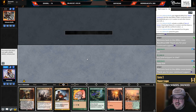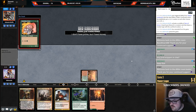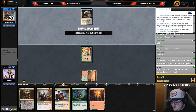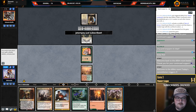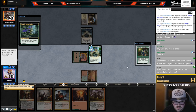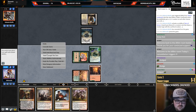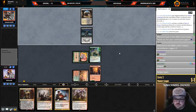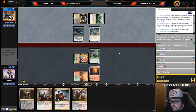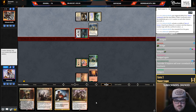Distinction, thank you for the five gifted subs — much appreciated! We got gifted a sub from Distinction, be sure to thank them in the chat. All right, Keska with the five months and J Stampy with the Prime — thank you, thank you, thank you. I guess I gotta top that. Trying to find me a black source. Thank you for the subs — Distinction with the five, Keska with the five-month resub, J Stampy with the Prime.